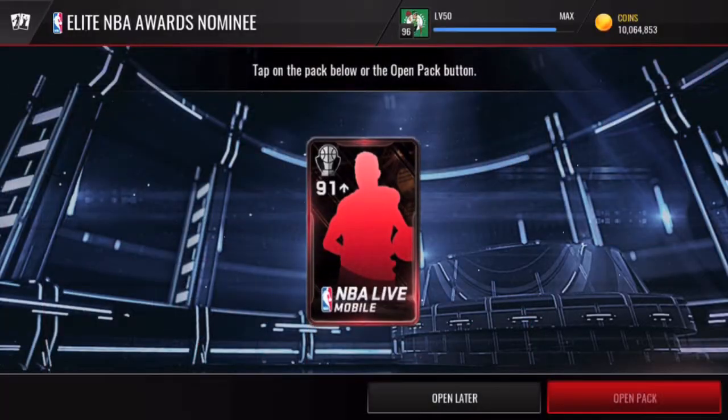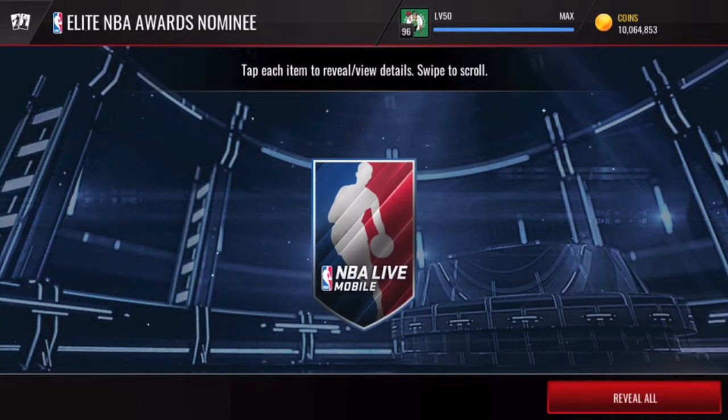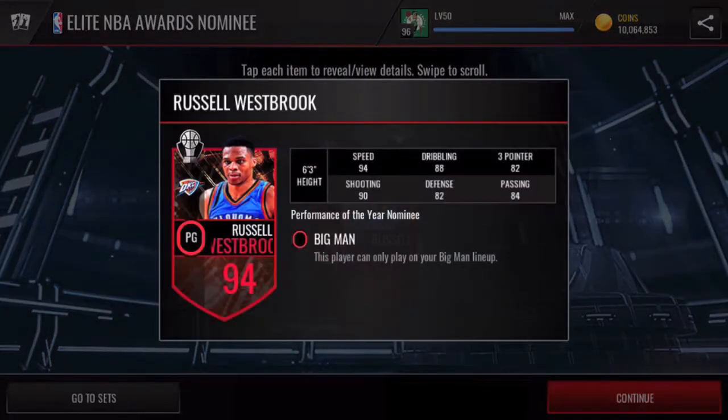We've got five more packs left, and I'll surprise you guys with one of those 96 plus overalls. Bang — we get a 94 overall Westbrook right there, the performance of the year nominee in the big man lineup. You guys know he goes absolutely ham on triple doubles, so this is a very good looking card.